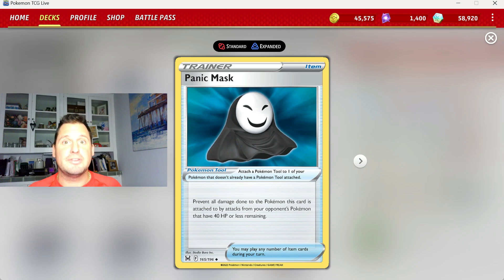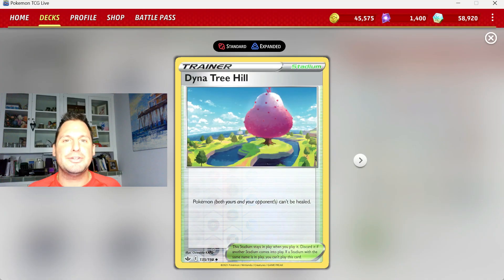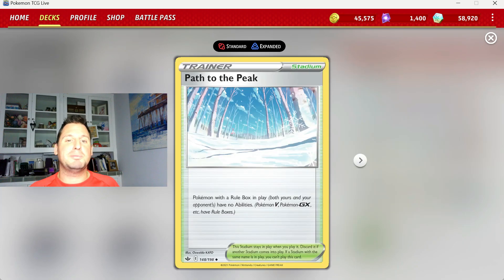They'll only have 30 HP, so you put Panic Mask on all the Pokemon you want set up — two Serenas, a Pidgeot EX, and the Braviary — all with Panic Mask to pretty much guarantee the damage stays on. We play two copies of Dina Tree Hill, which forbids any Pokemon from being healed. And once we're set up and have enough cards, we also play Path to the Peak. Yes, it shuts off Pidgeot EX, but it shuts down so many decks that it's worth playing at the right time.